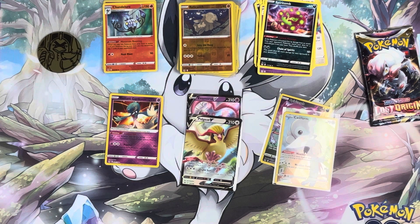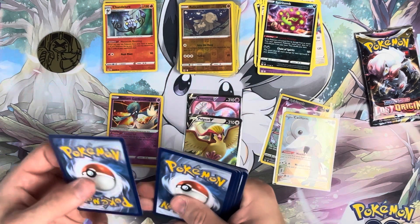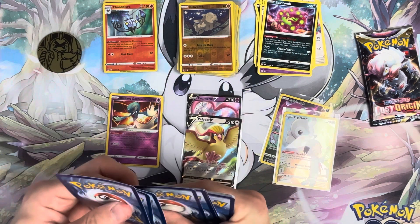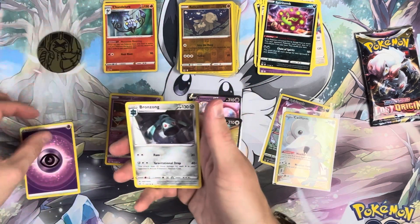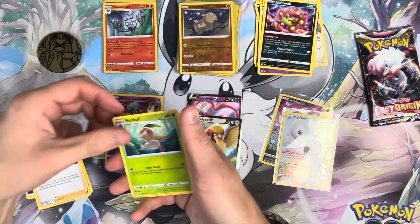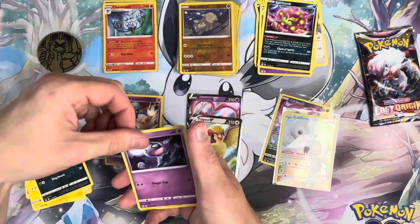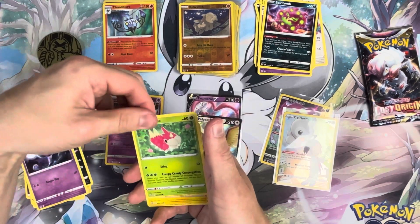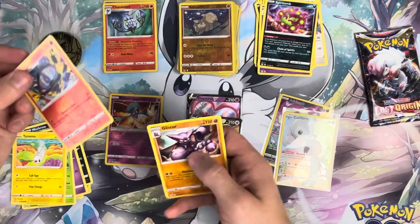I'm sorry for all the coughing — I've been really quite ill this week, but it's the first chance I've got to do something, so I gave it a go and it's killed me. Pack seventeen — got Psychic energy, Bronzong, Riley, Nuzleaf, Electrike, Murkrow, Shuppet, Wormadam, Tynamo, a Lampent, and a Gligar.